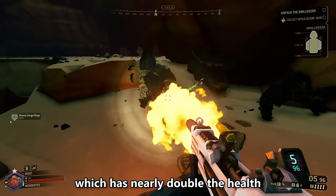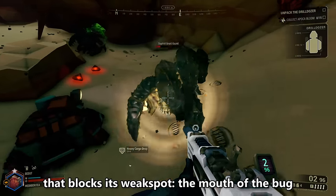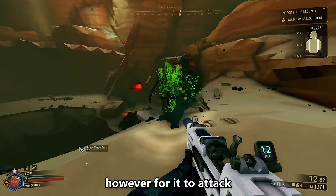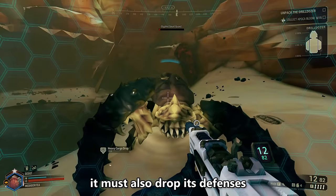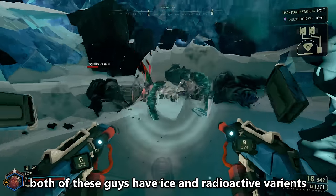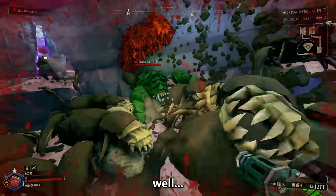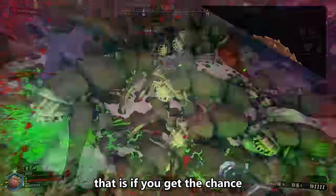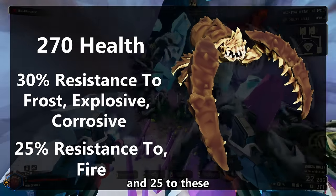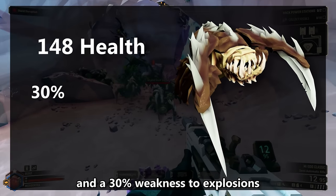Next, the Guard, which has nearly double the health and has a blocking attack that covers its weak spot — the mouth of the bug. It has a 30% resistance to almost everything. However, for it to attack it must drop its defences, which is the time for you to strike. Both Slashers and Guards have ice and radioactive variants with the same stats as the Glyphid Grunts' variants. The Guard has 270 health with a 30% resistance to most damage types and 25% to others. The Slasher has 148 health and a 30% weakness to explosions.